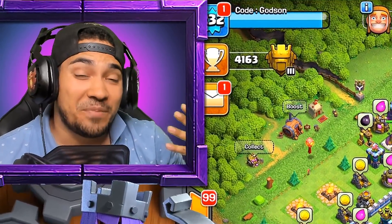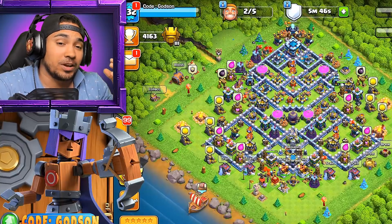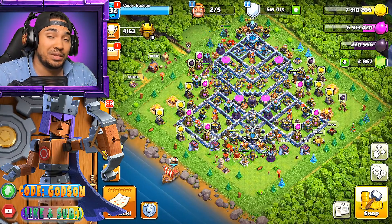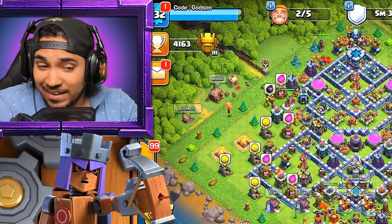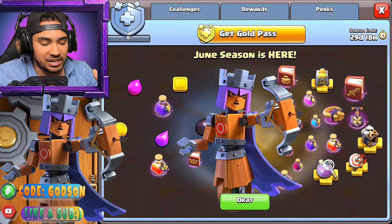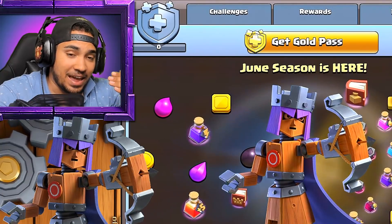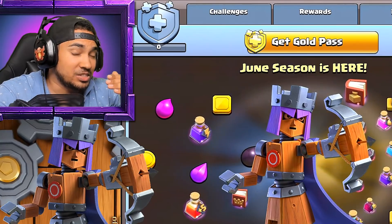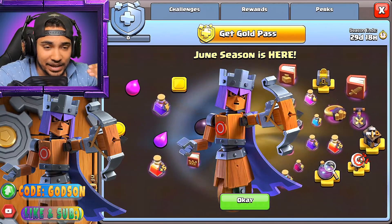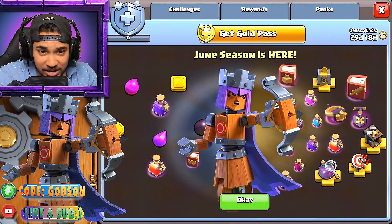Yo, what's up guys, it's Godson and welcome back to Clash of Clans. Today the new season has started and we're gonna put the Queen Clockwork skin on and have the trilogy complete. You can go inside and get the new queen skin because it's here — check it out, the new Gold Pass June season is here. June is actually the mark of a lot of things opening up in the country, and today is a really awesome day.